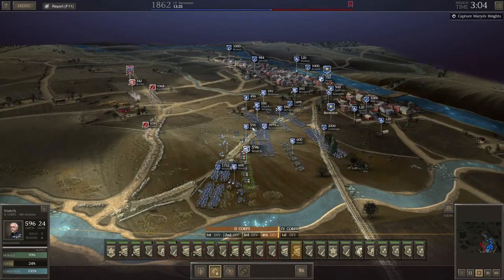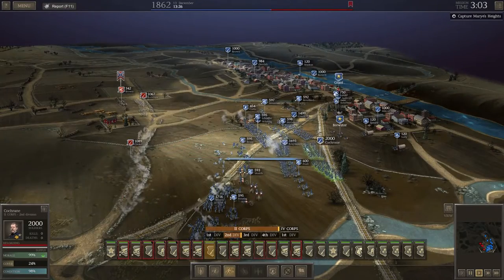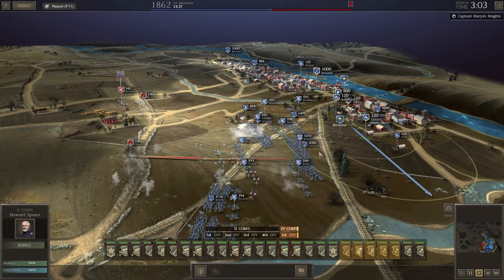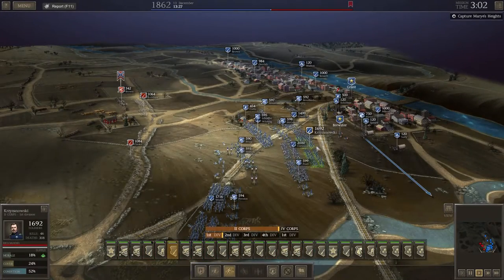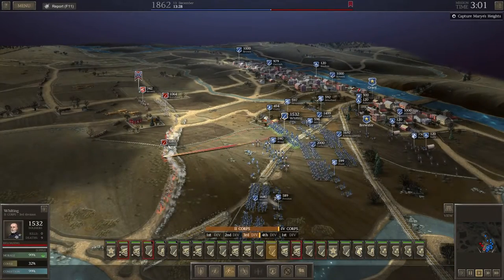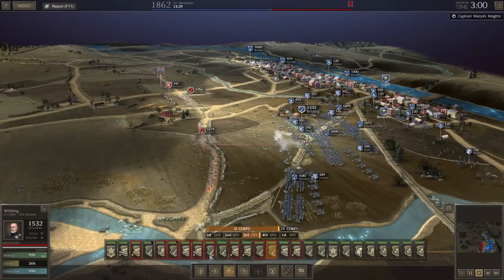We'll unlimber these guns so they start firing. Bragg's is a bit too far forward — we'll just let him do his thing there and get Colcrane up to help him through that gap. We'll get Rowat round here as well and Malroy there too. Krizanowski can take a little rest. Whiting needs to move forward just to protect our guns more than anything else.